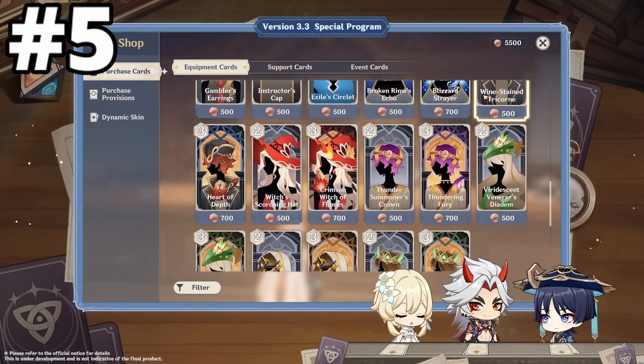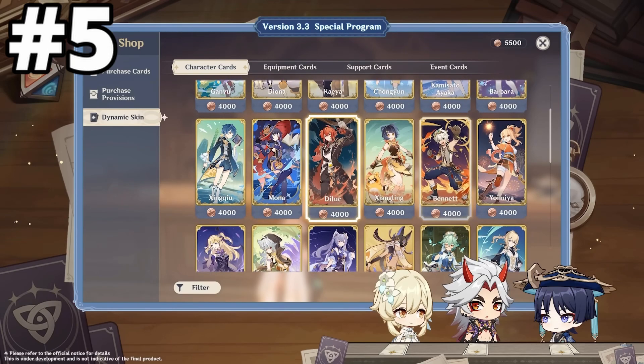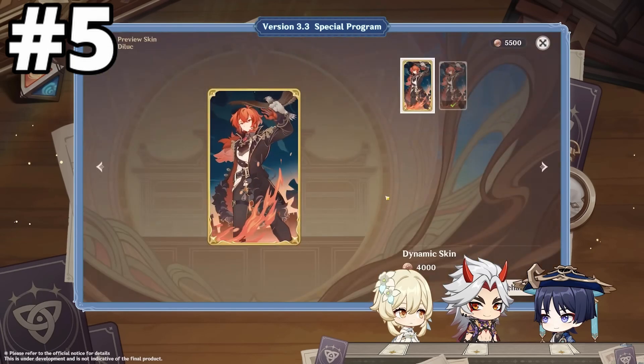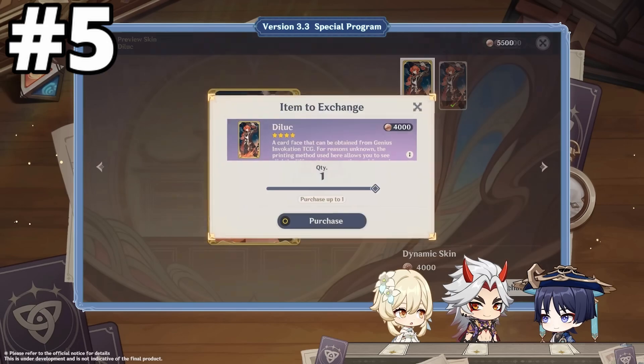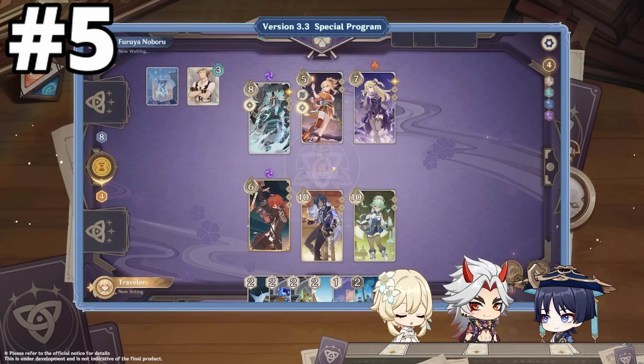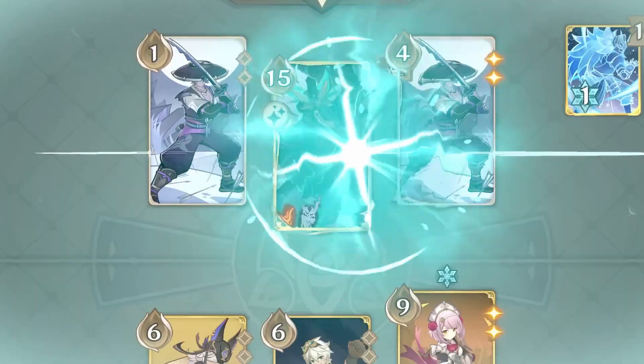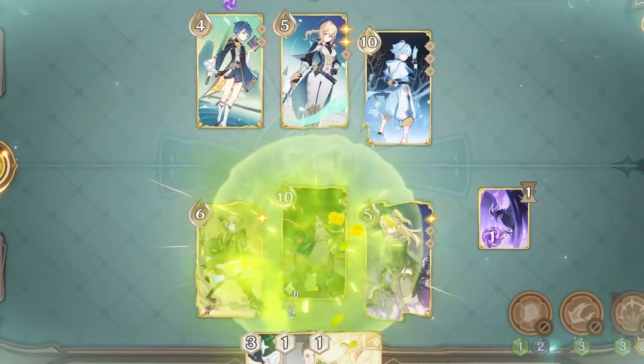Lastly, you can get character cards, action cards, card skins, and other items at the Cat's Tail Shop — a new event shop similar to the Paimon's shop, but related to cards. You can buy these cards through a new currency known as the Lucky Coin, which you get after completing the weekly guest challenges and different quests.